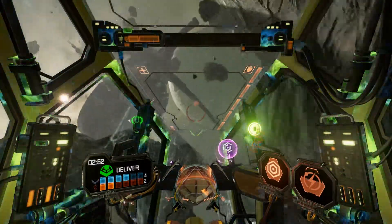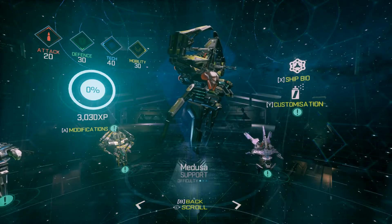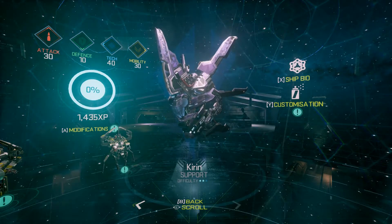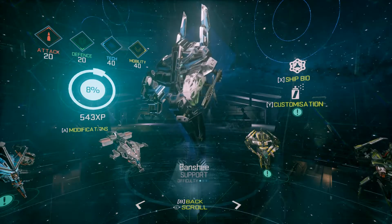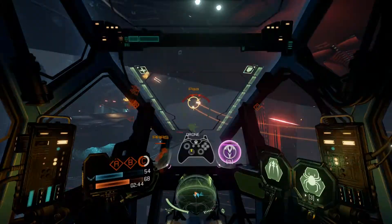Fast and nimble, support ships are all about buffing their squadmates and using clever tech to turn the tables on the enemy. For the team player who likes to feel the warm glow of a little altruism mixed in with their crazed death-dealing, this is the class of choice.